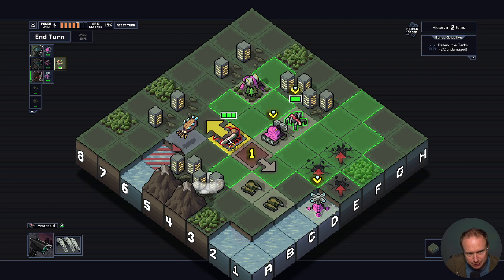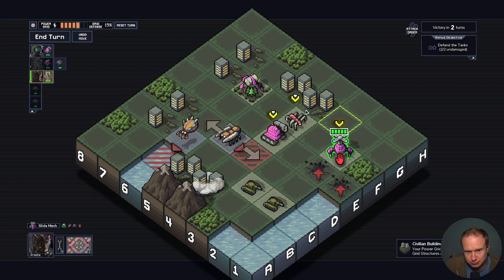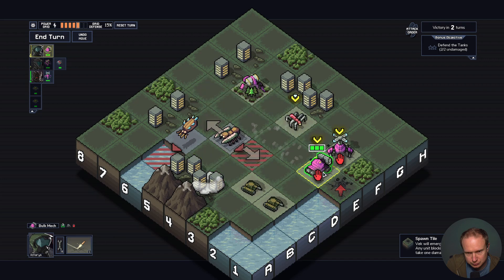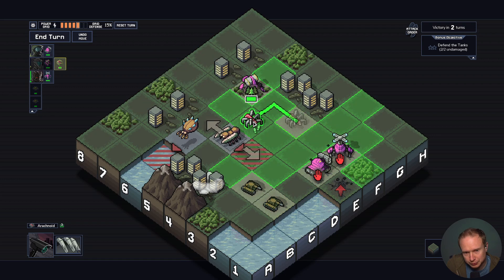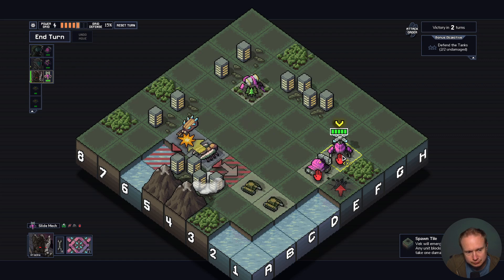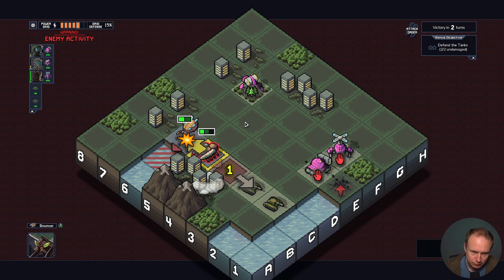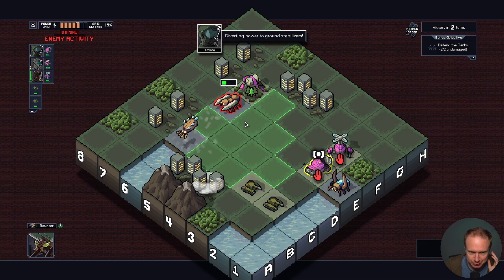Let's look at this ability again — deals one damage. You're just going to end up blocking here I think. Does this have a push component? One damage — it does have a push component. I think I block another spawn. Oh wait, this way the guy is doing damage to his friend, I think. That was worth it, we'll see. I missed that free blocks thing for sure.